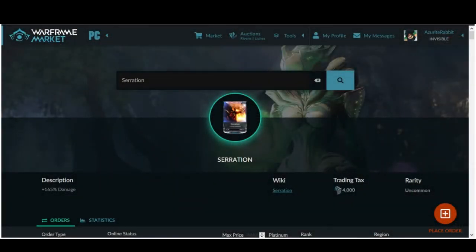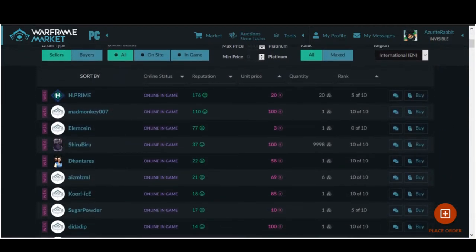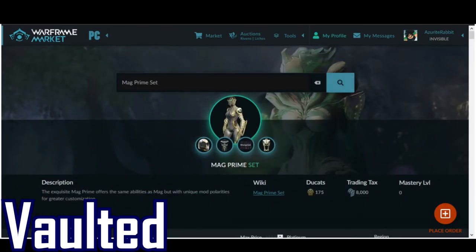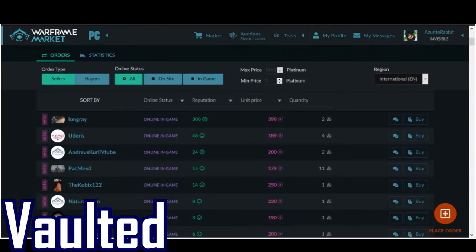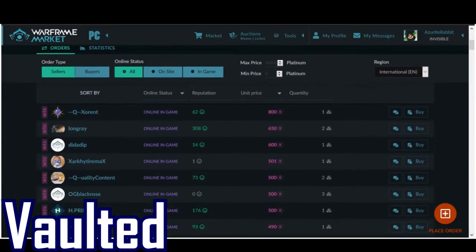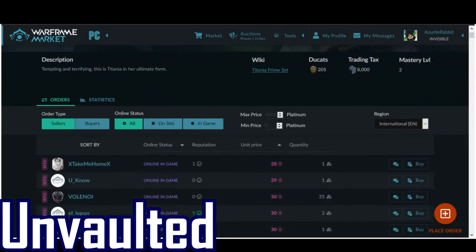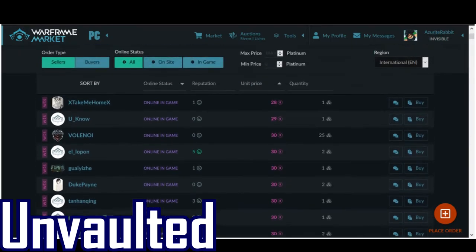Mods that are at max rank are way more valuable than rank 0 — make sure you check the prices for these specifically. The same is true for old vaulted prime parts. Vaulted parts are old pieces that can't be obtained for the time being, but will return to the game in months or years. Unless an old player has a vaulted relic they are willing to use — a vaulted relic means they obtained it before it was vaulted. This is how Warframe cycles content by keeping certain parts in a vault, so you can only access some at a time.